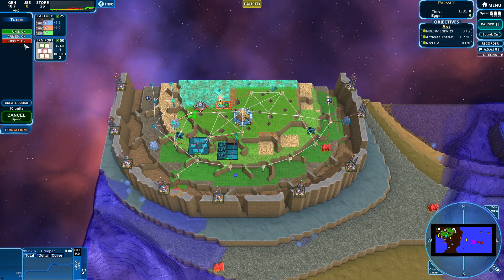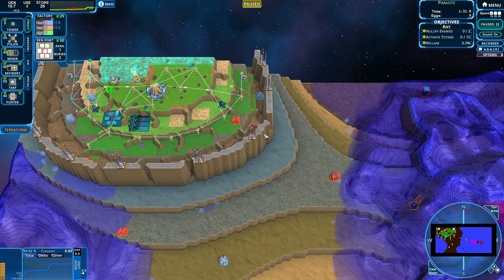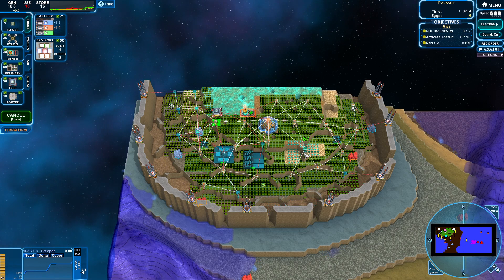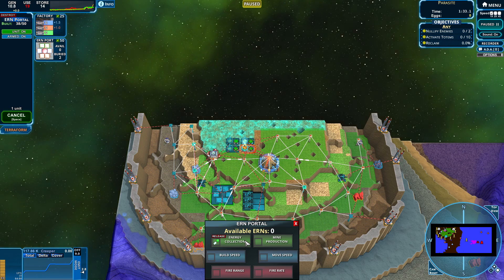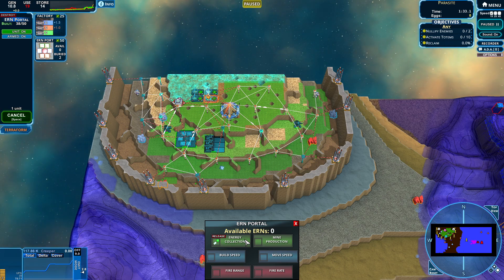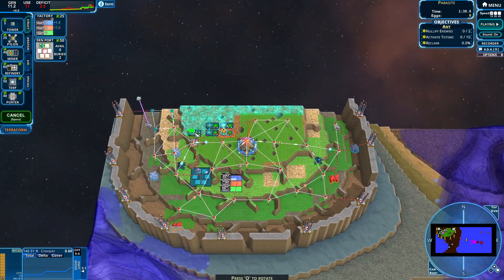First things first — we're going to turn off supply on all these totems and supply the ones with holes in the walls first, because I don't think the TURP will be able to get those covered in time. Let's do energy collection. So this has been changed recently — this is version 1.1.0. One of the changes is that we can now pre-allocate urns in the urns portals building. That's nice, just not used to that.